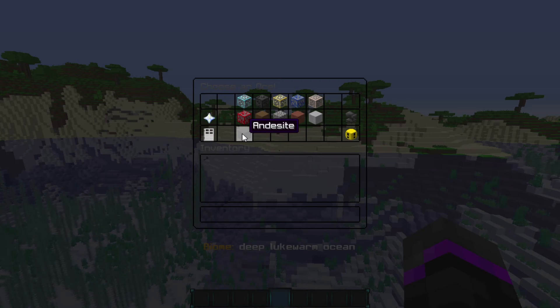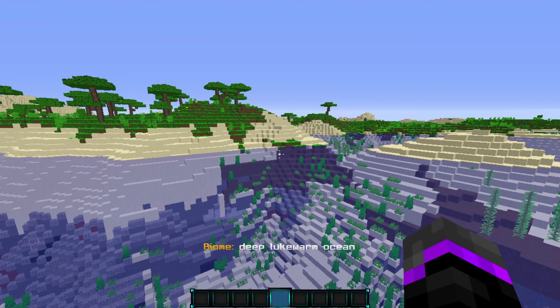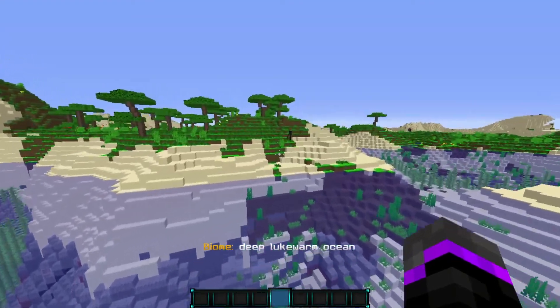Keep in mind that this only affects newly generated chunks. For example, the biome that I'm currently in is the deep lukewarm ocean — this is not included with the plugin, it's just something I made so you guys can see. But when we go into the plains biomes, there should be no redstone ores as long as it's a newly generated chunk. So let's go ahead and test that out.